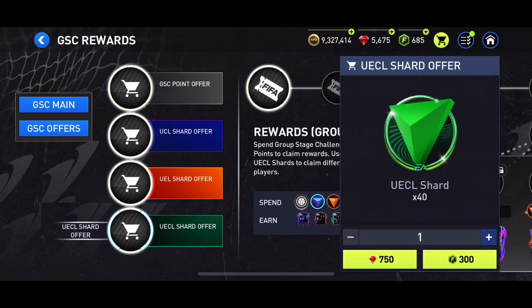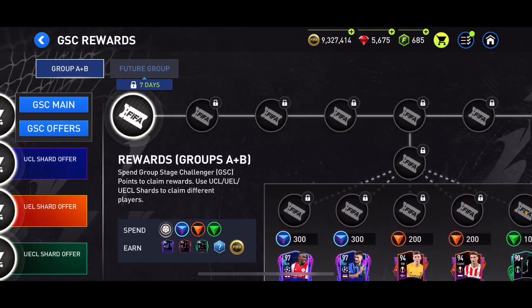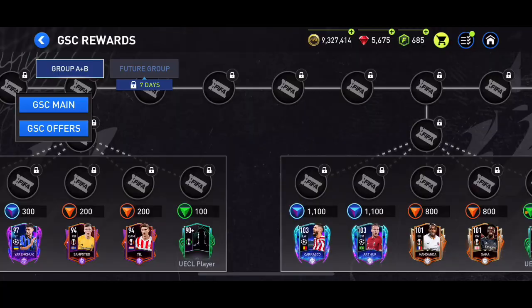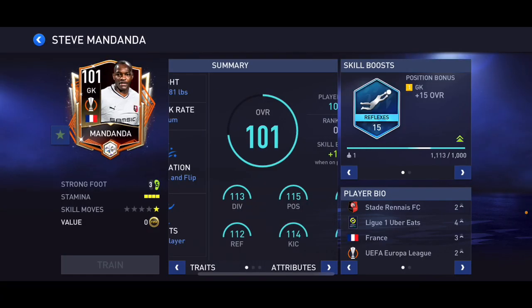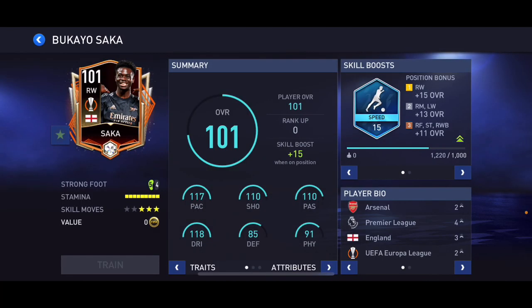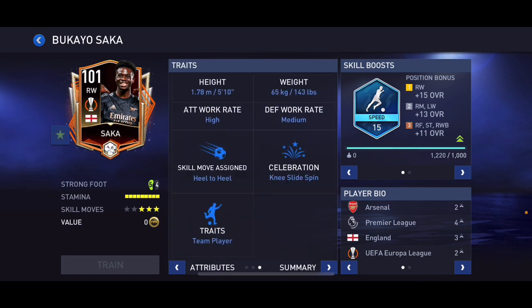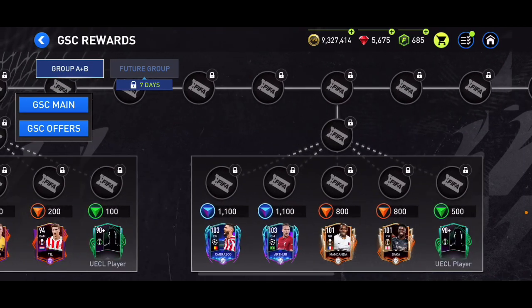Don't buy these packs — it's not going to be worth it at all. There's Mandanda the goalkeeper at 6'1", and 101 overall Saka — not a bad card but no skill moves boost for him. Not bad, but as I said, save all the points and spend them at the end.